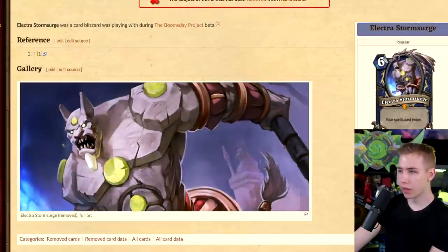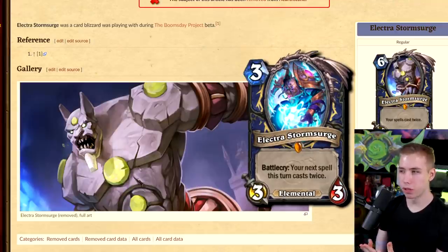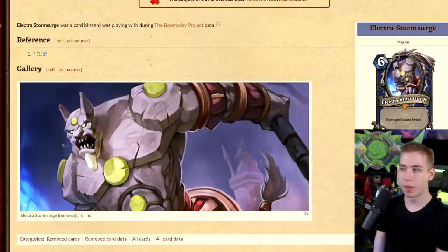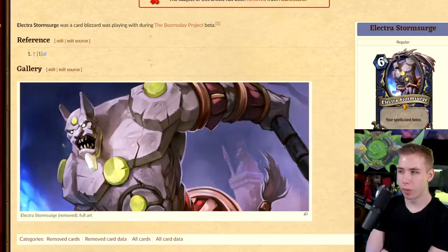Electra Stormsurge — we have this card now: your spells cast twice, 6-mana 4/7. I assume that's the original version of this card, which then became the 3-mana 3/3 where your next spell triggers twice. If all spells happen twice, imagine this in Lightning Bloom. It's the same concept as Brann, where all your Battlecries trigger twice — but spells might be better than Battlecries in most cases.